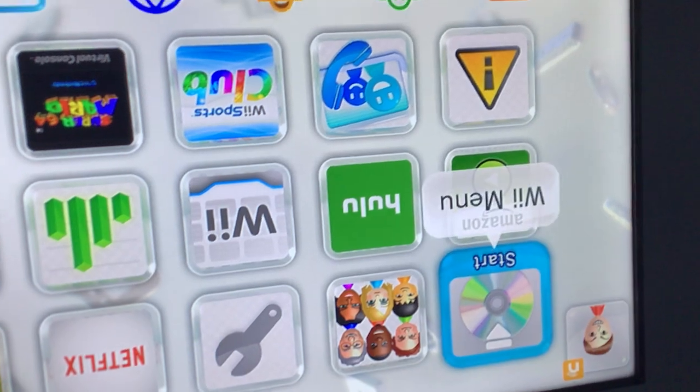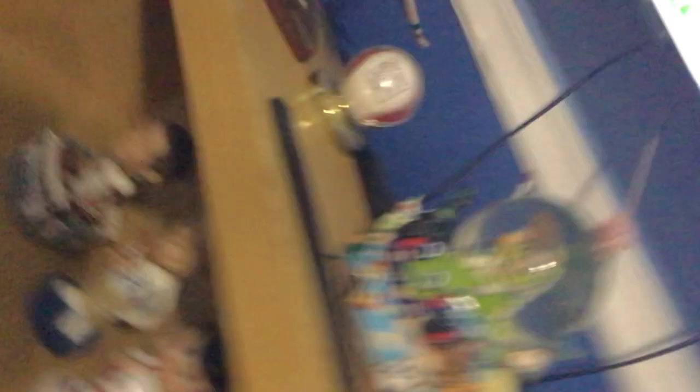Next up, the Nintendo Wii game. We got Mario Kart Wii. Put it in, and it just says to go to the Wii menu.